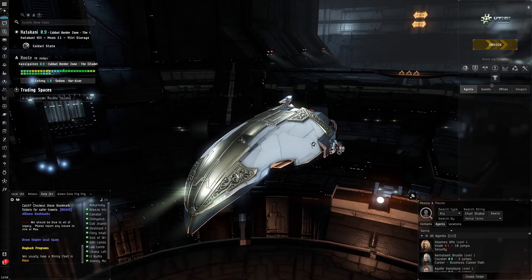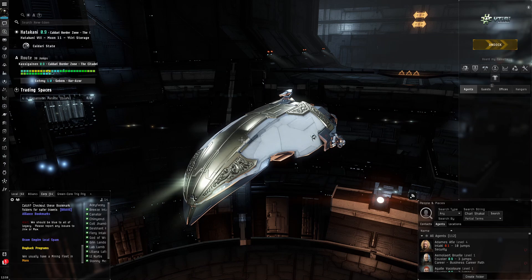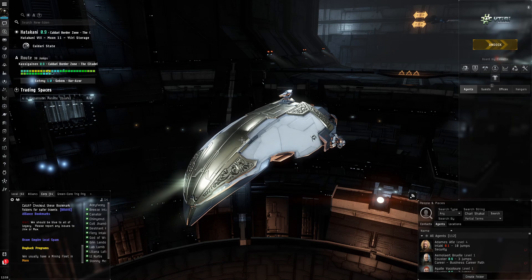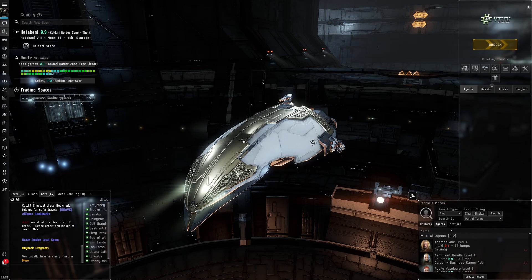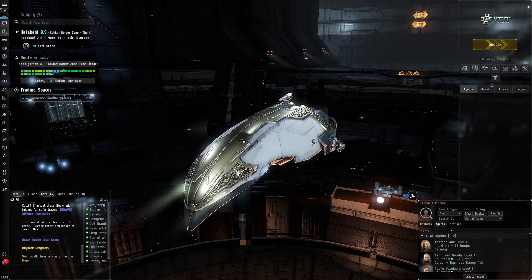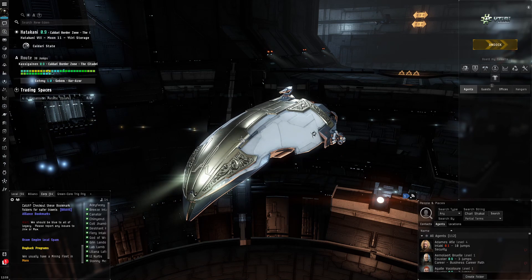I noticed that L4 missions give you L4 storyline agents, L3 missions give L3 storyline agents, and so on. The storyline agents from L4 missions give a much bigger boost to faction standings than lower tier ones. So the higher level missions you do, the better the storyline agent and the bigger the faction standing boost. That's why I still recommend doing the highest tier missions you can properly handle - you'll also earn more ISK overall.